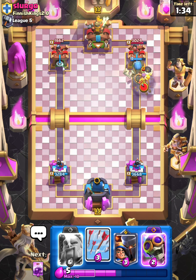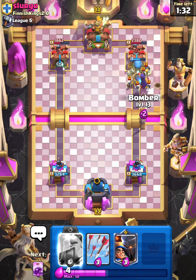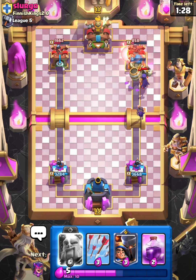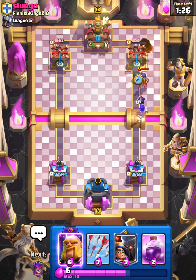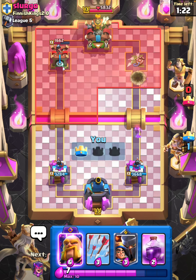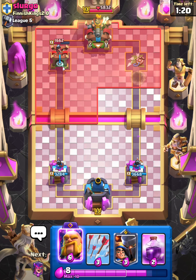The Mother Witch can be so good sometimes guys, and I am gonna Evo Bomber here. That tower is down — without the Giant Skeleton, I really didn't even need to. I just can't help myself with the Evo Bomber, it's so good.